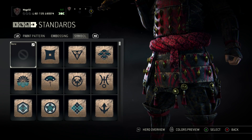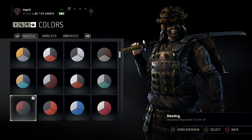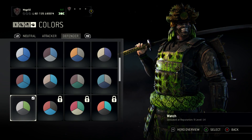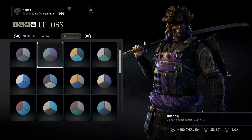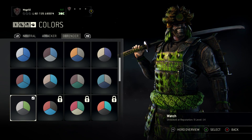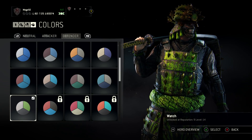Anyway, parted ferns, no embossing, no symbol. For the colors, I have bleeding for neutral, red dusk for attackers, and I don't think purple worked very well with gold, so I didn't go for queenly this time - I'm going for watch - but still I'm not very satisfied with this on the defender side.